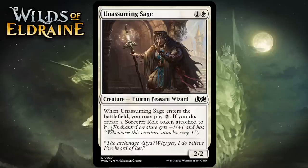Next up it's Unassuming Sage, which for 1 generic and 1 white is a 2-2 human peasant wizard at uncommon. When it enters the battlefield, you may pay 2 generic, and if you do, it gets a sorcerer roll token attached to it. Neither mode is a model of efficiency, but the second mode does at least give you synergy for Celebration and aura decks. I'm giving this a C.